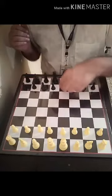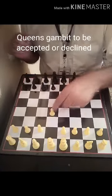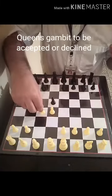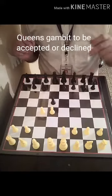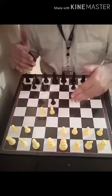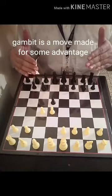There is another way of making your pawn duo, which is by a Queen's Gambit. A pawn in front of the queen is moved two steps, and I will also try to stop it over there. After that, the pawn duo will be made over here — for me, either if I want to capture, or if I want to create my own duo. So that depends. Now you understand what is the King's Gambit and what is the Queen's Gambit. Gambit means a move made for some advantage.